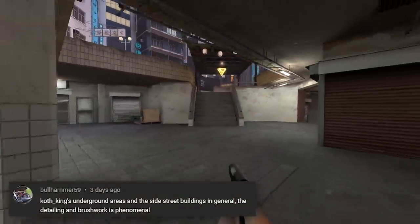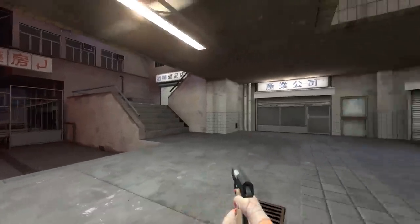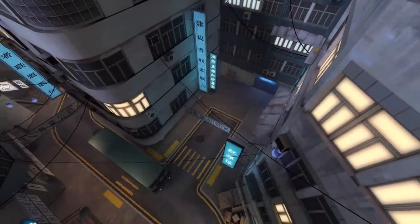Bull Hammer 59 brought up Koth King's underground areas and side street buildings - it's truly a map you go offline and just soak in. This also applies to District.